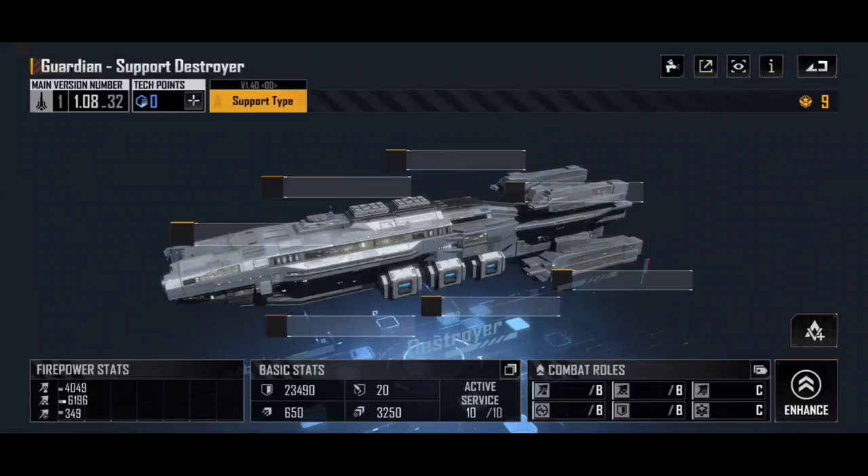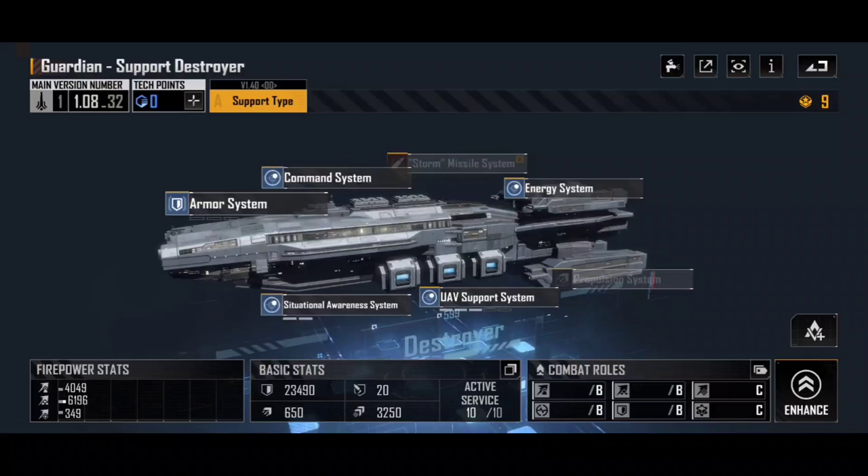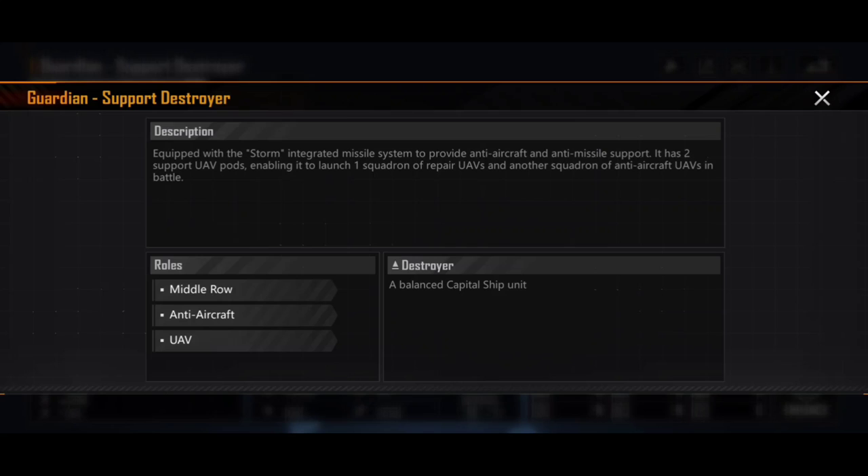The second ship is the Guardian, the Antonius Consortium variant, referred to as a support destroyer. It's equipped with the Storm integrated missile system to provide anti-aircraft and anti-missile support, and has two support UAV pods enabling it to launch one squadron of repair UAVs and one squadron of anti-aircraft UAVs in battle. It doesn't actually show maintenance in the role bonus but it can do so. It's a middle-row ship, so it'll be targeted a little more easily than the Tundra, but it still has anti-aircraft and UAV roles.